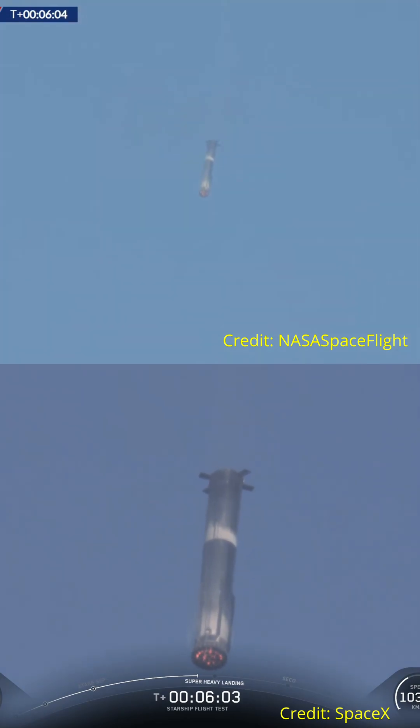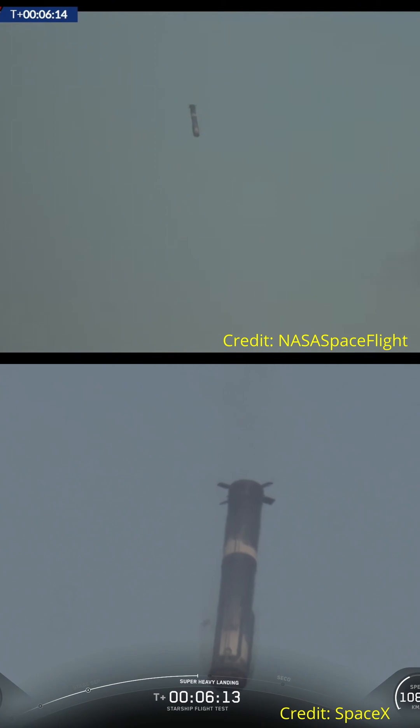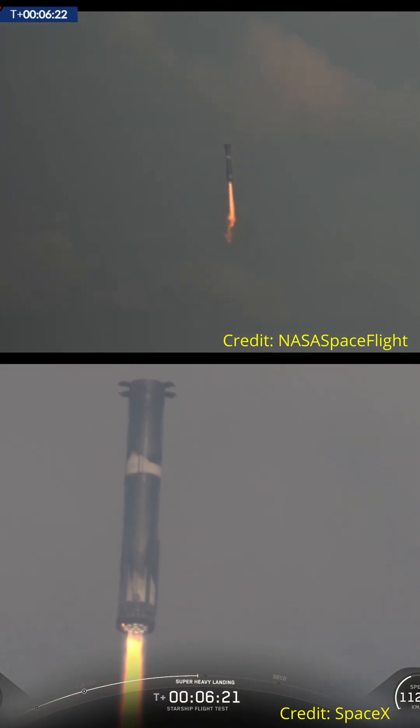We're just about 20 seconds away from landing burn start, where we'll first ignite the center 13 engines, then bring that down to 5 to slow down the booster for landing. And finally, that will come down to 3, and we'll cut all of them off while we're still about 200 meters in the air. Booster landing will start it.